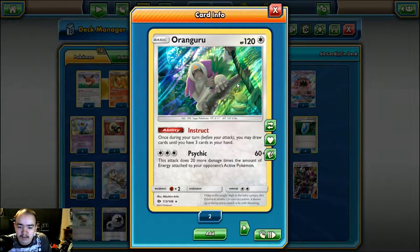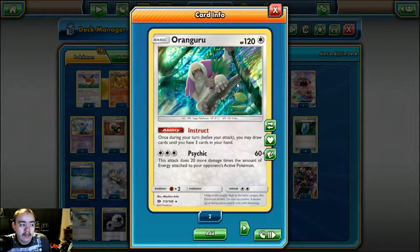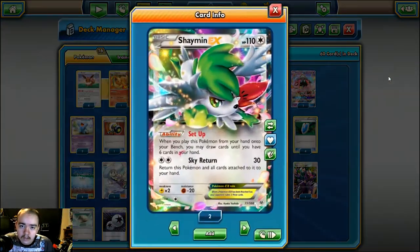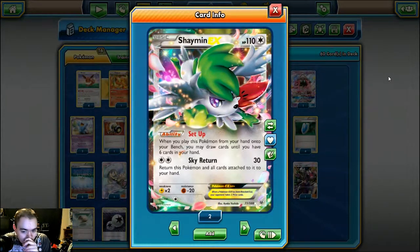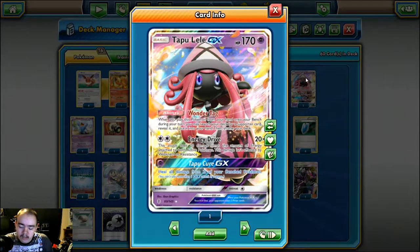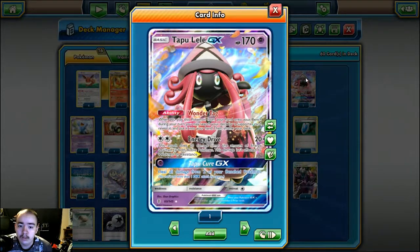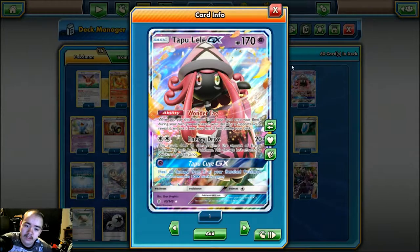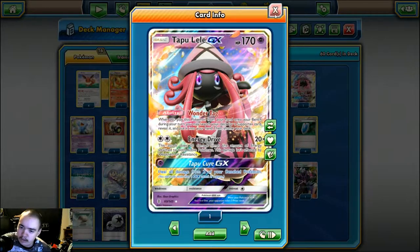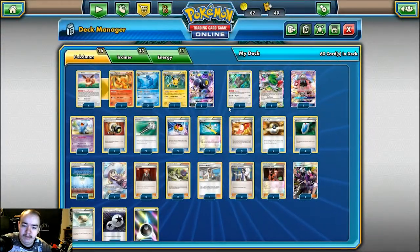Even Lapras could be hit for 60 since they'll try to have three energy on there. If they have two, you hit 100; next turn you hit 160, and 60 more - that's 260, enough to knock out Lapras, even though they'll probably knock you out back. You're trading two-for-one in that situation. One Tapu Lele - its Wonder Tag ability lets you grab a supporter from your deck when you play it from hand. The Topicure GX we'll never use since we don't play Rainbow or Psychic Energy.